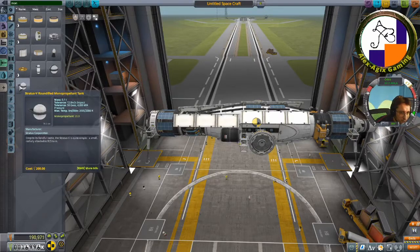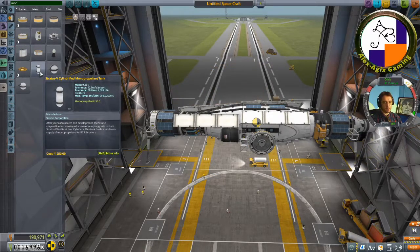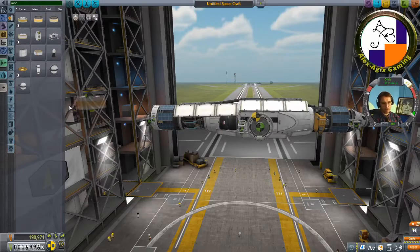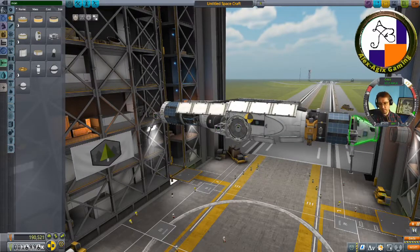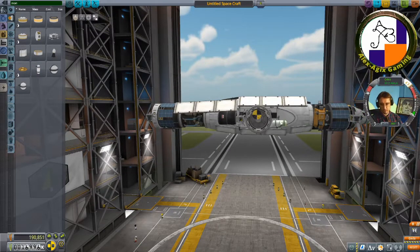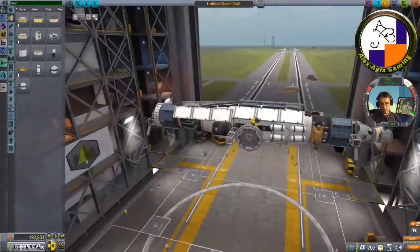I thought there were bigger monopropellant tanks than this. I'll use the 120 unit tank. Let me check the mass now. I'll put a couple more of these on here and try to center the mass if possible — putting that yellow ball lined up with the middle. If it's not perfect it should still be fine.